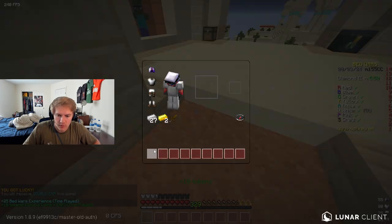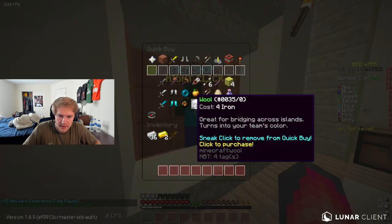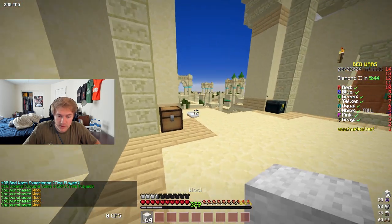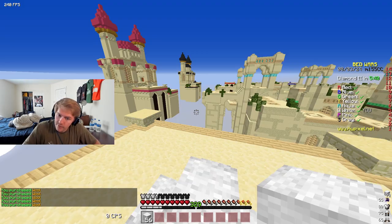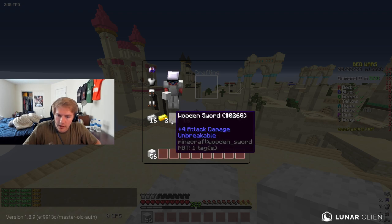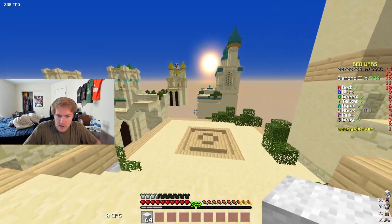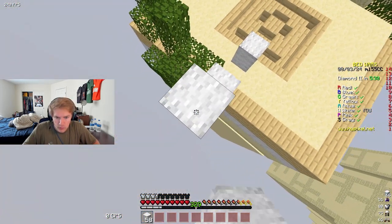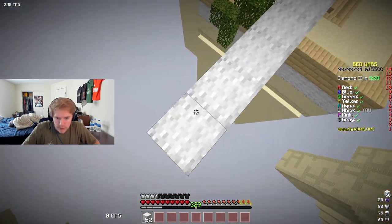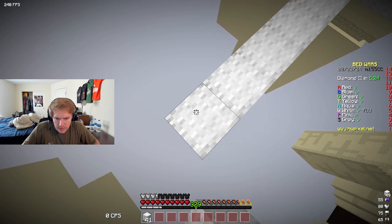We can only use one hotbar slot at a time — at least we're going to have minor fatigue, right? So we're going to have to have the sword there, I feel like. We have blocks — that's just wool, we're okay there. The actual building aspect will be fine. It's just switching between items that's going to be difficult.